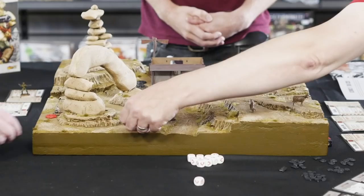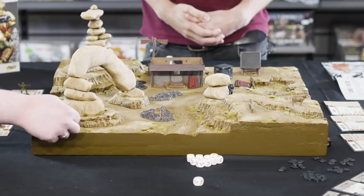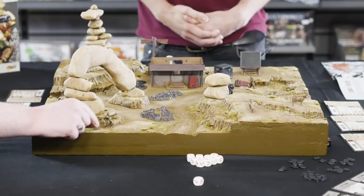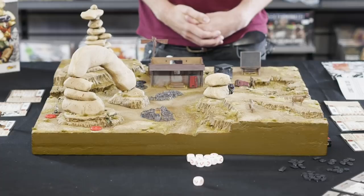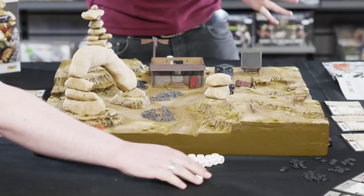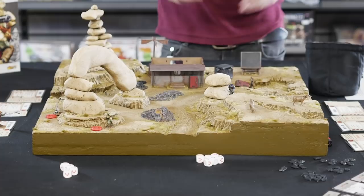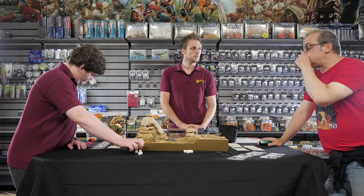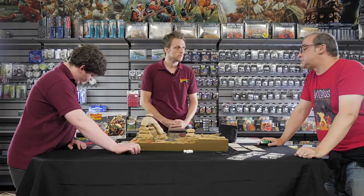We have a star chip for the Strontium Dogs — things get serious. I'm going to bring on Johnny Alpha. He gets to move seven inches, that's his first action. Then I'm going to have a cheeky snapshot at Brute Mosley. As soon as there's a shooting action, the alarm goes up and everyone becomes aware. So now we're on normal play — no more wandering guards.